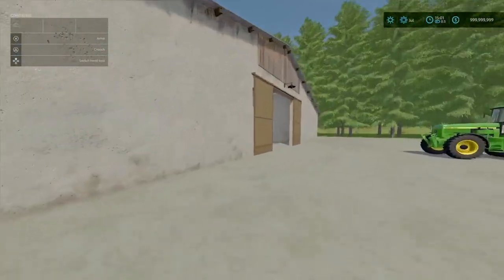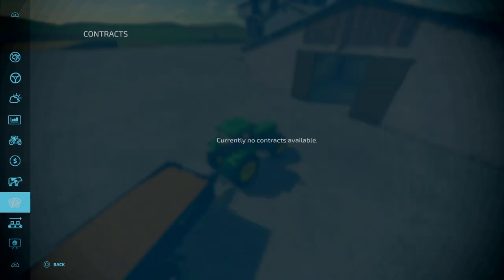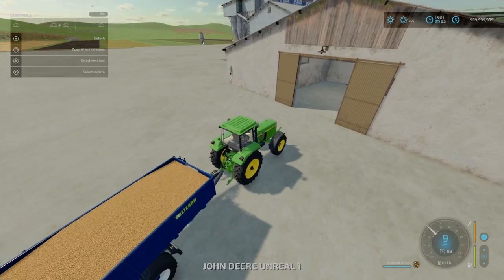We've got some wheat here. If we go to our productions tab, we've got recipes for two different recipes: either a corn and potato based, or a sorghum and sugar beet based. In terms of the capacities: for corn and sorghum that is 20,000 litres; for wheat and barley it's 15,000 litres; for canola or sunflower it is 10,000 litres; and for root crops — potatoes and sugar beet — that is 5,000 litres. 3,000 cycles per month, so that is a total of 60,000 litres you can have.